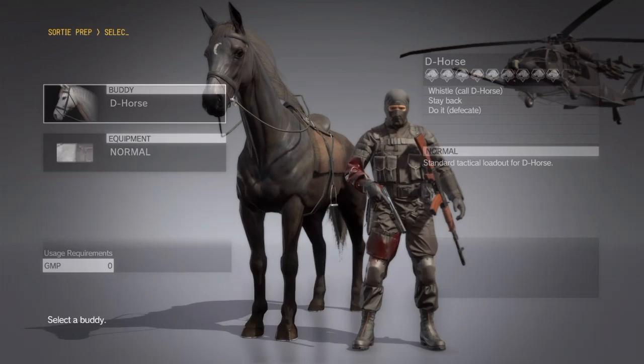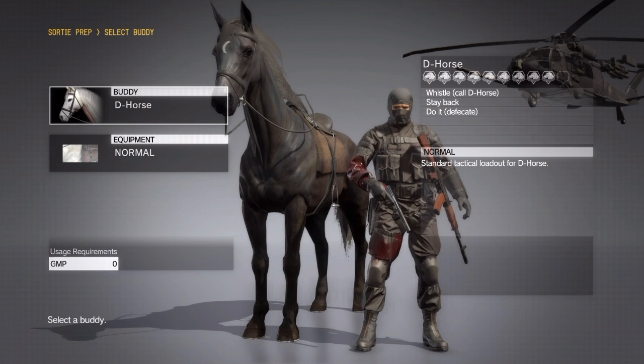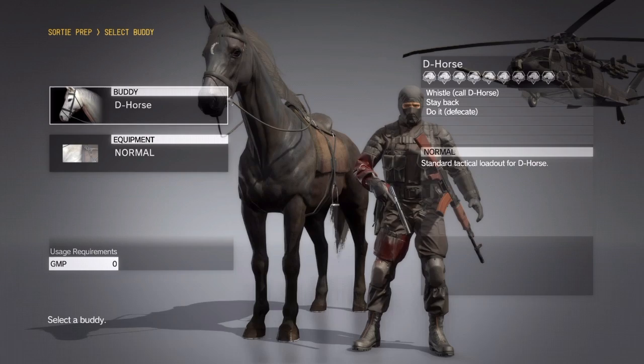You can also select a buddy if you want — you can rank up buddies while doing this. If you have a lower bond rating with a particular buddy, bring them along since you earn bond level every time you deploy with a buddy. Alright, let's go ahead and start the mission.